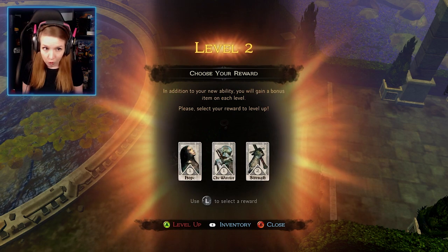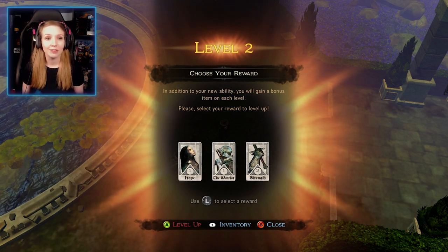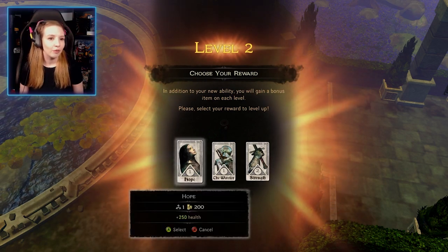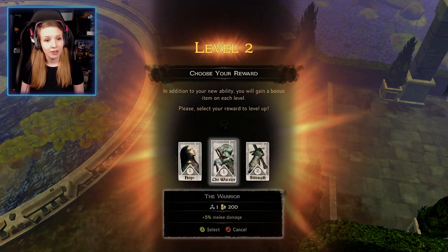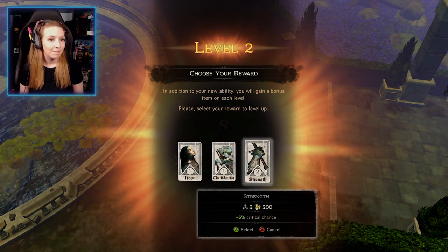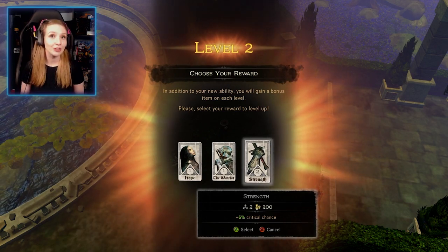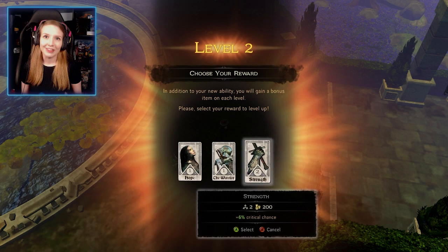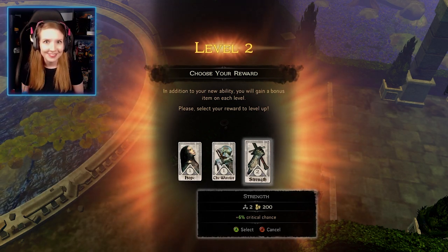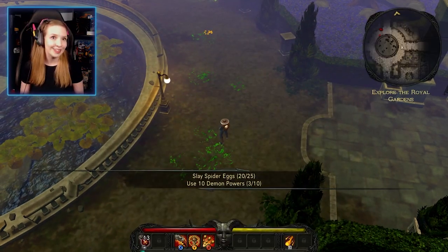Now we get to choose a destiny card — it won't always be a destiny card every level up. Options include: Got Hope for more health; The Warrior for plus 5% melee damage; and Strength for plus 6% critical chance. Playing the vigilante outfit, the better critical chance means more likely to gain overdrive, so selecting Strength.